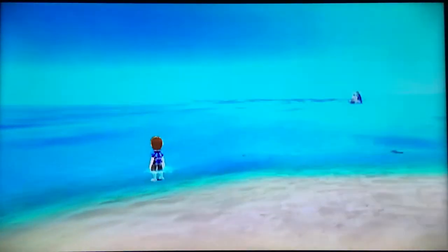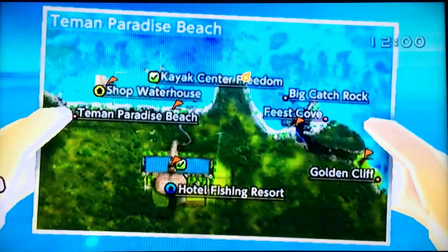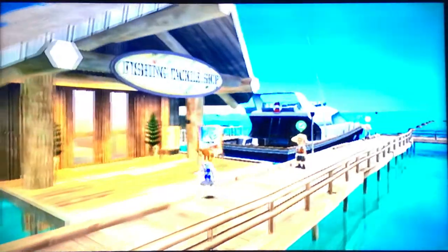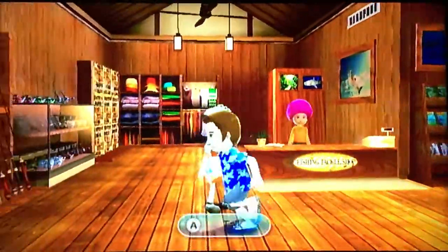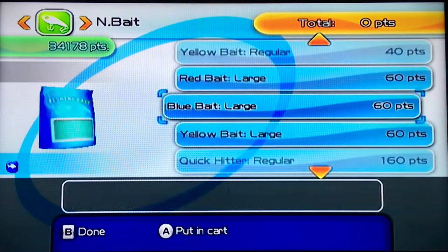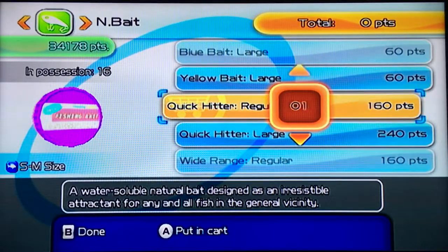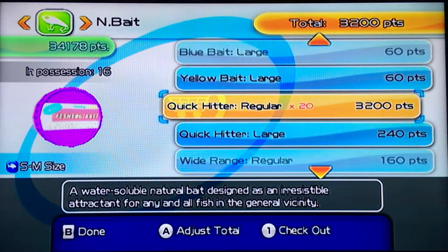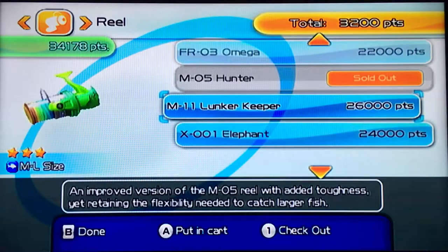I ran out of bait, so I've got to go buy some more so we can catch more big fish. We'll warp over to the tackle shop and buy a bunch of Quick Hitter. A little tip if you're new to this game: the Quick Hitter is pretty much the best bait. We'll buy 15 or 20 of them - that should be plenty enough to catch enough fish to have enough money.